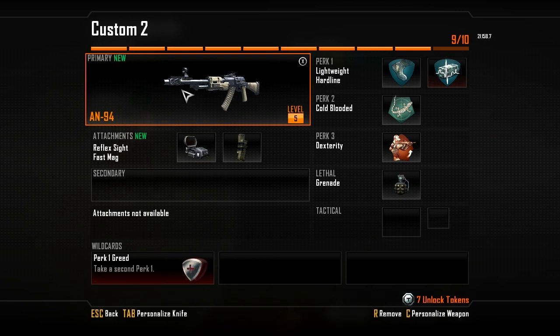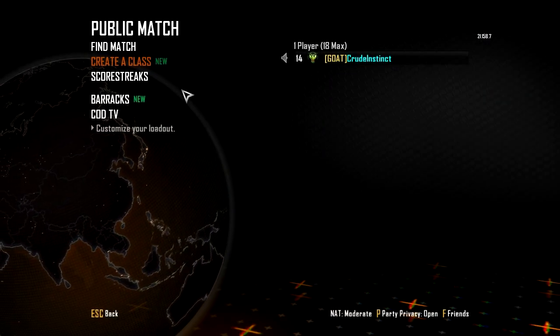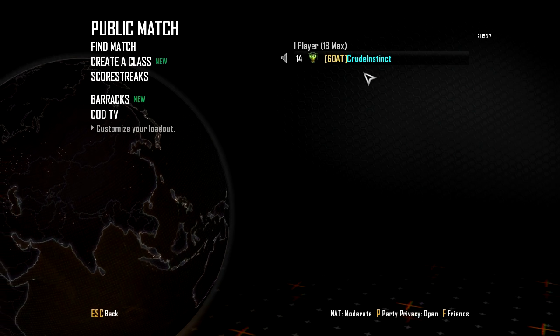You can only use one permanent unlock token per prestige, but whatever you unlock stays permanently unlocked through all future prestiges. As you can see, I used mine on the AN-94 because it's a gun I really enjoy and I didn't want to wait until level 55 to use it. That covers the prestige topic.